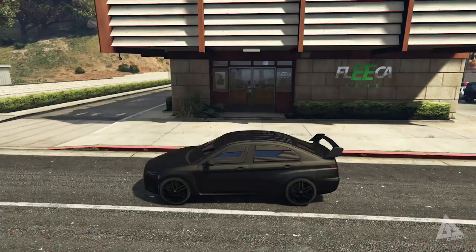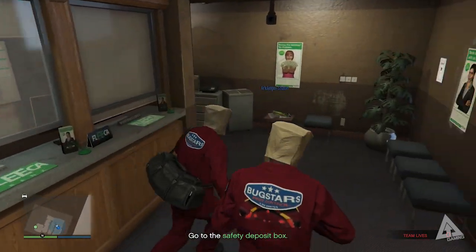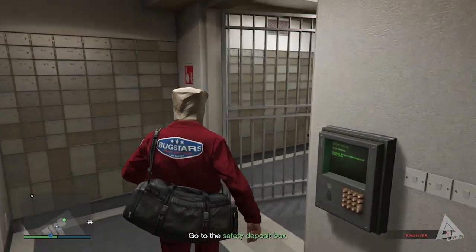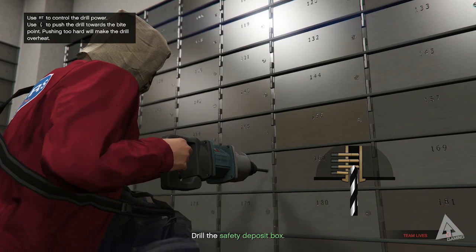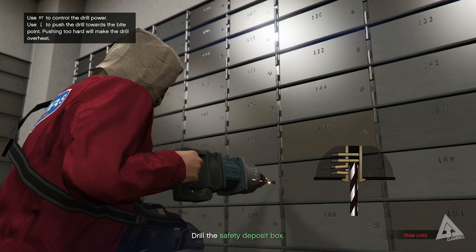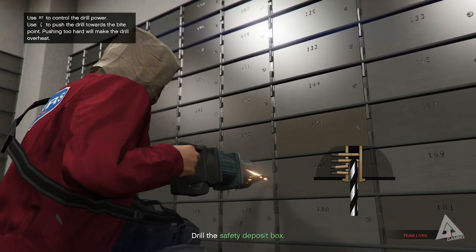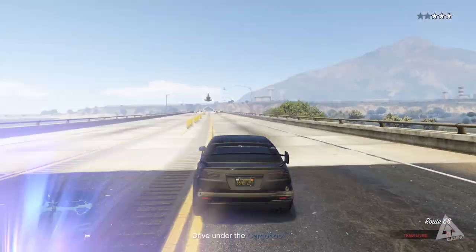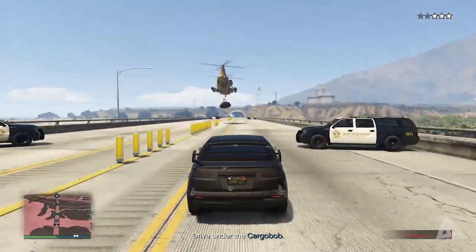The game recommends taking care of the cameras before drilling, but I ran straight into the vault while my friend Archangel Sean handled the cameras and kept the civilians in check. In the vault there's another minigame — you have to drill the locks on the safety deposit box. Hold RT to power the drill and push forward on the left stick to move it in. If you push too hard it'll overheat, so push the left stick gradually and ease off if the drill goes red. Break through all four locks, grab the box, and return to the getaway car. Your driver then needs to get to the bridge, line up with the cargo bob that has a magnet on it, and you get carried away to mission completion.